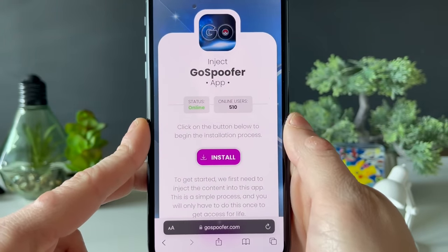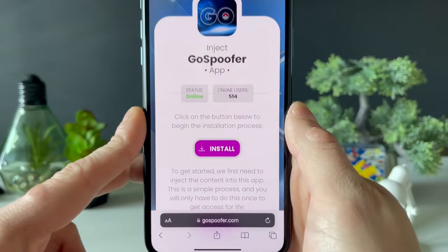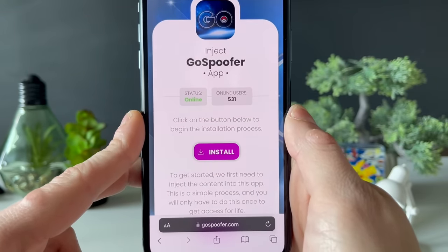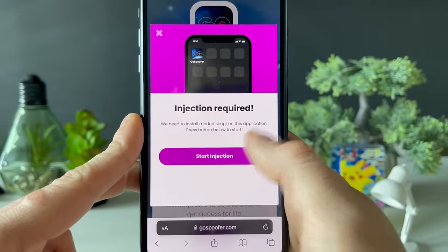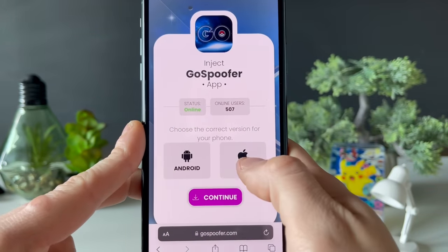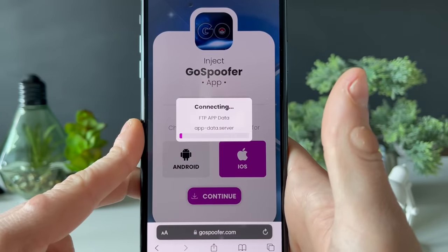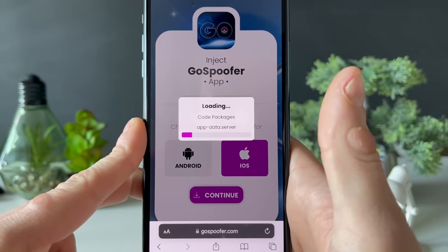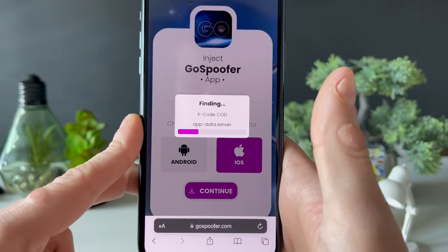We need to do each and every step in order so that by the end of this video we get the Pokemon Go spoofer. Click on Install and start the injection. Then select the platform that you're on and click Continue. Now we are waiting to check if all the steps were completed, so please make sure to do each and every step just as shown.